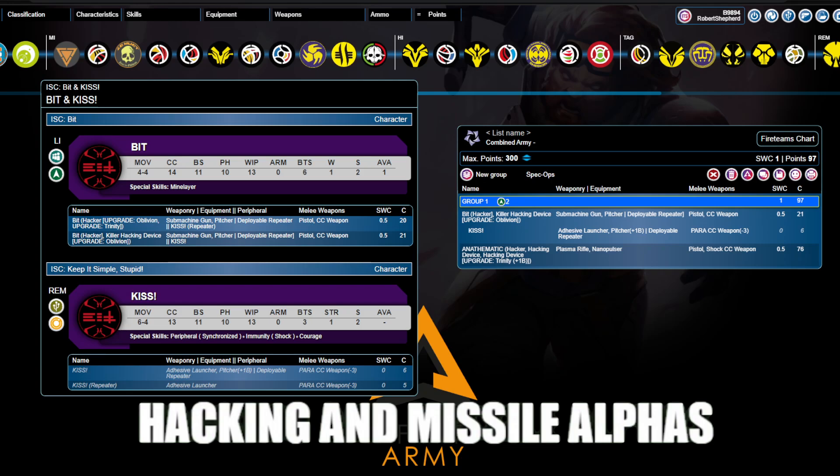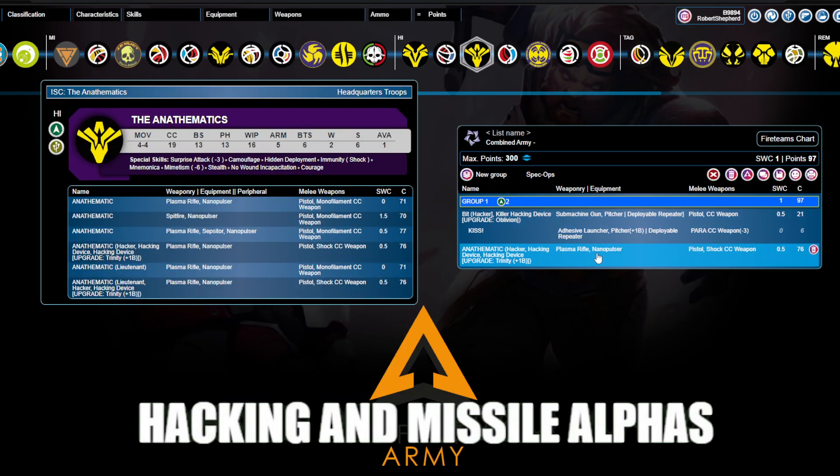What the offensive action is changes depending on the attack. A missile alpha strike is obviously a missile alpha strike, where step one is to Spotlight, step two is to land missiles. But for my money, the more dangerous and more effective play, if you have the option, is not to try and Spotlight opponent troops — it's to try and Trinity and kill opponent hackers. Because something like an Anathematic is an incredibly dangerous hacker, and if it has a firewall advantage, it is going to blow through — particularly on the first turn before Fairy Dust can be put up — on something like an Asura, it is going to usually blow through literally any hacker in the game.